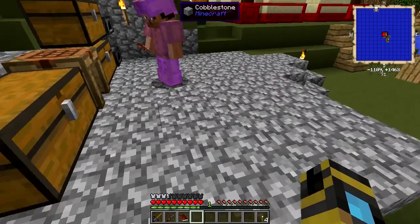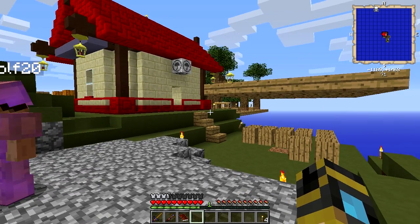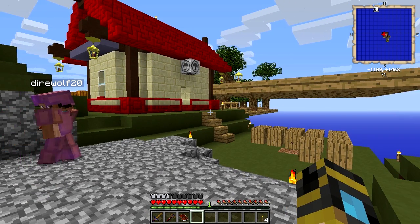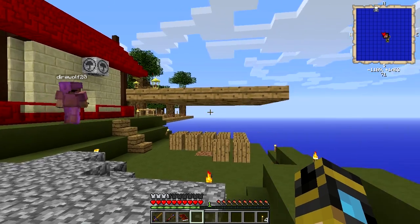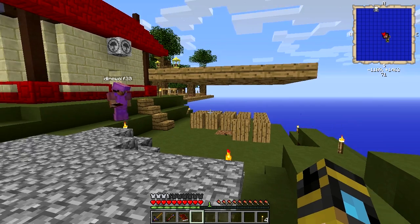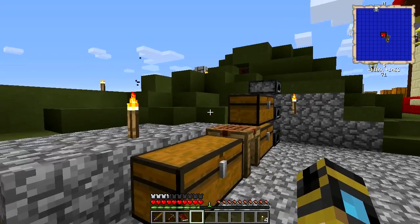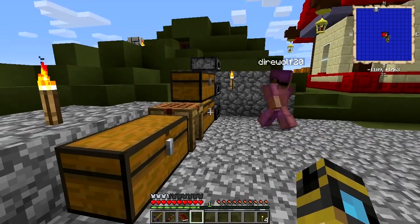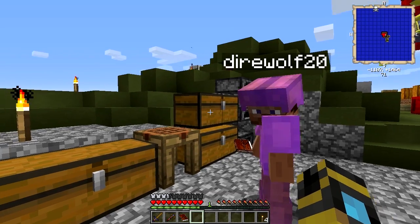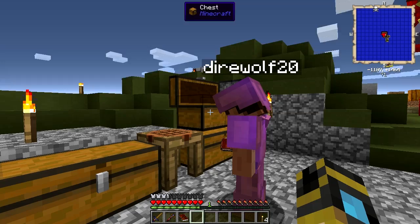So we've done a little bit of improvements here while we were between episodes. We now have a chest storing all of our cobblestone from our igneous extruder. I've torn down the fence around our little composting factory. And I filled in the gap here because it felt like a death trap. We've now got ourselves some chests out here because we had a lot of things spread all over the place, and at least now we have a place to call home.